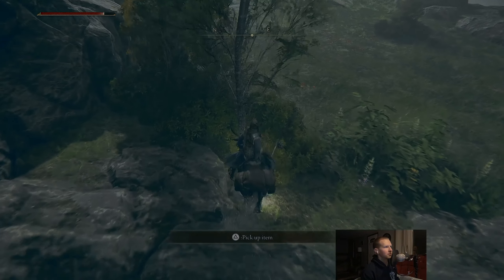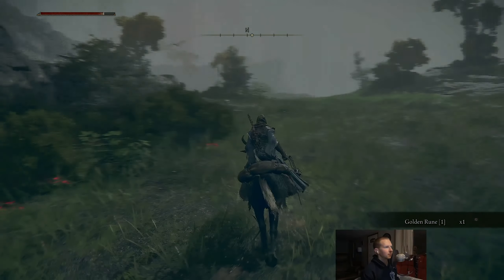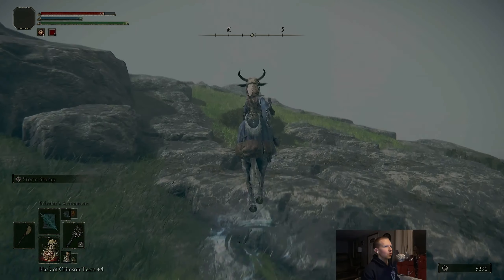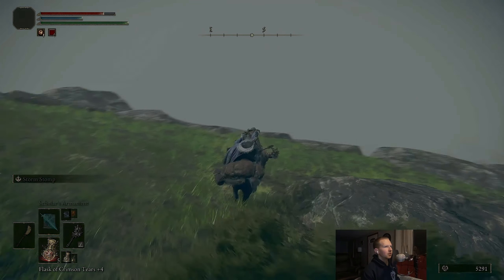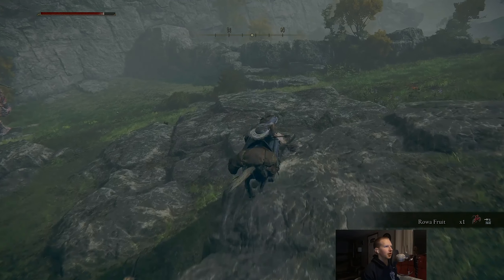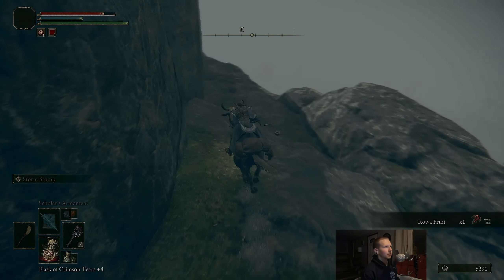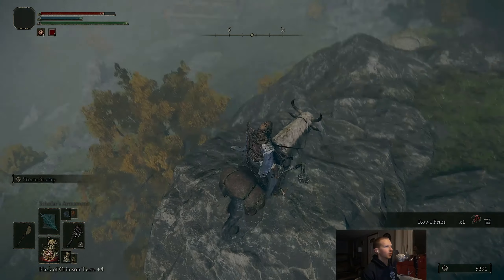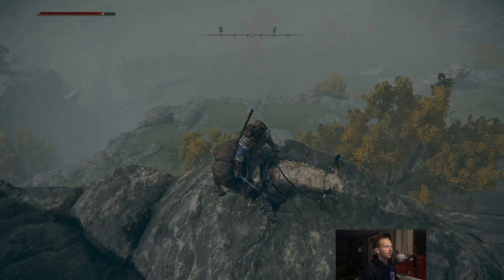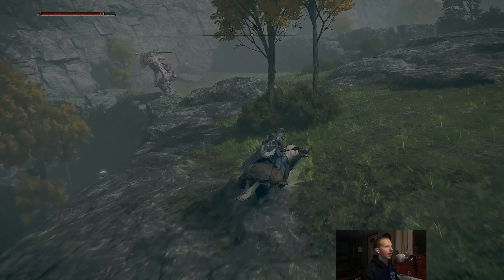This troll guy is the one that, when we were down below in Limgrave, jumps down by those ruins when you walk by. So now we get to kill him from up here. Even though we're on Stormhill, I believe Stormhill is still technically considered Limgrave - just a different part of it. And yeah, you can see nothing. I'd love to be able to see this view, but it's just not going to happen.